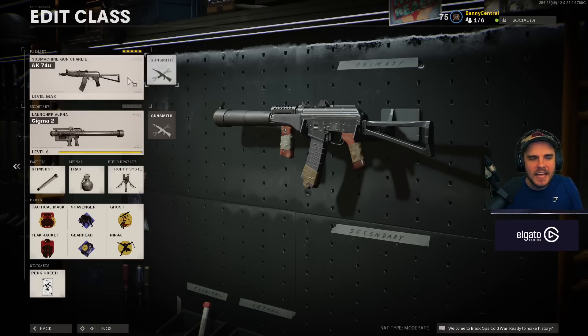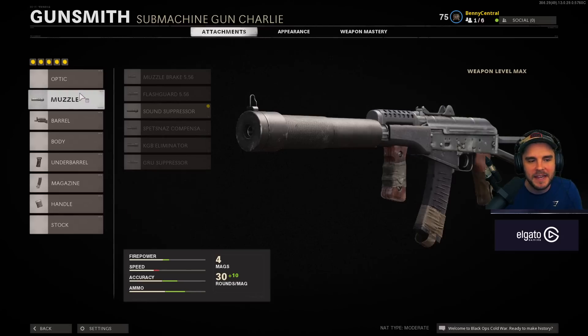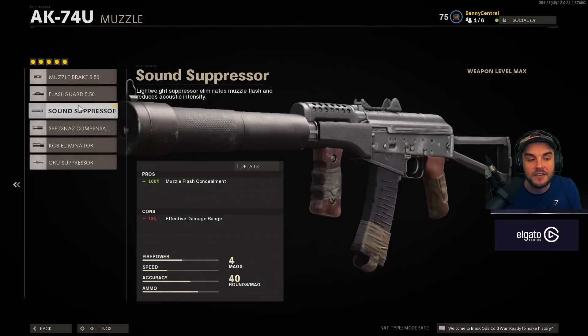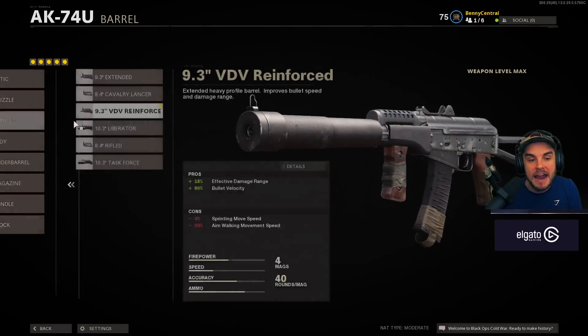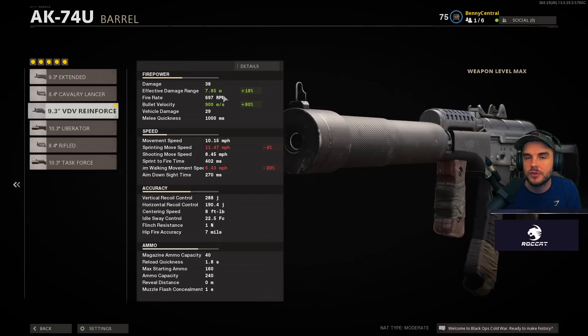The AK-74U has been heavily slept on because the MP5 came along and took all the glory, but the build I found works best. Start with the sound suppressor to keep you off radar, then the 9.3 VDV reinforced barrel — it's great across most weapons, increasing effective damage range and bullet velocity. This ensures maximum damage output at the highest range, giving you a four-to-five bullet kill since the AK-74U does 38 damage per bullet, and players in Cold War have 150 HP.